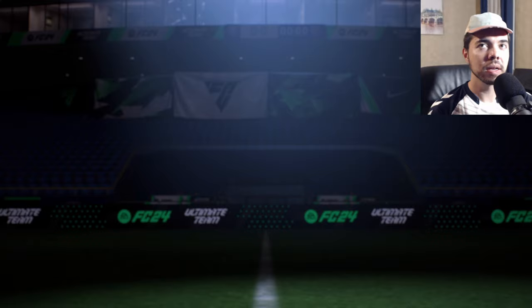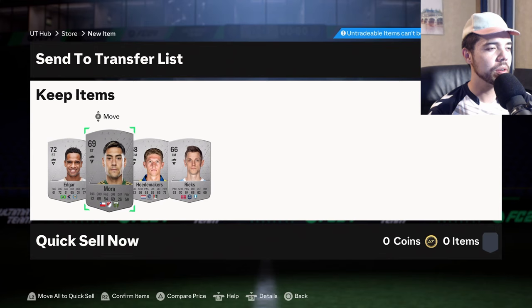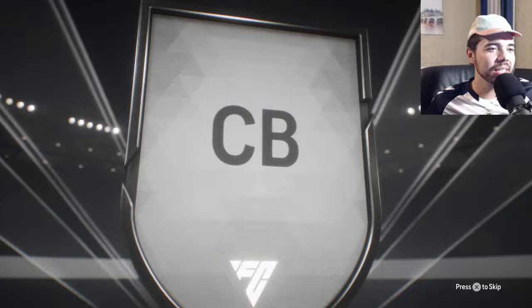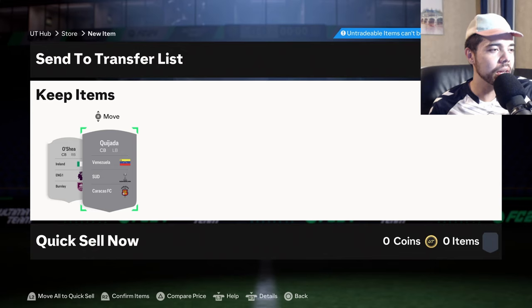We get Mora who plays in the MLS — none of these players are that good. Then we open our two silver player packs. There's an Irish center back who plays for Burnley in the Prem — O'Shea. Then we got Kijada, who's actually a little bit better, plays for Caracas.